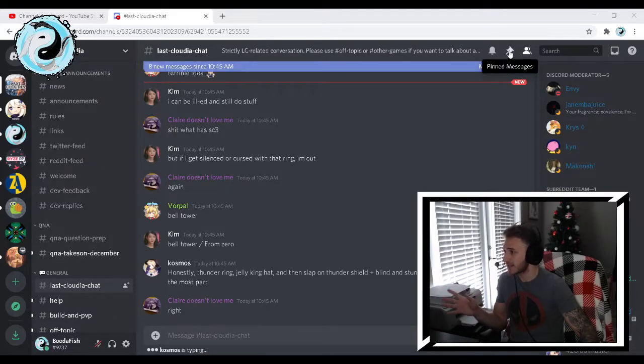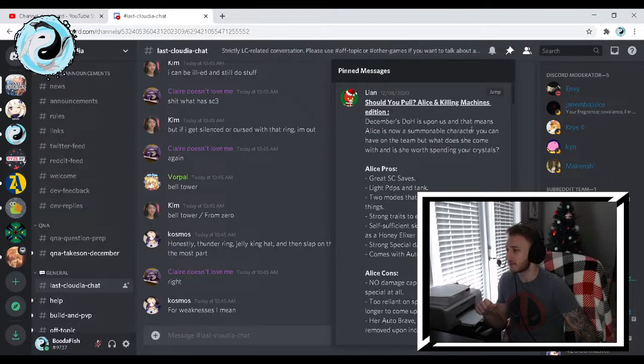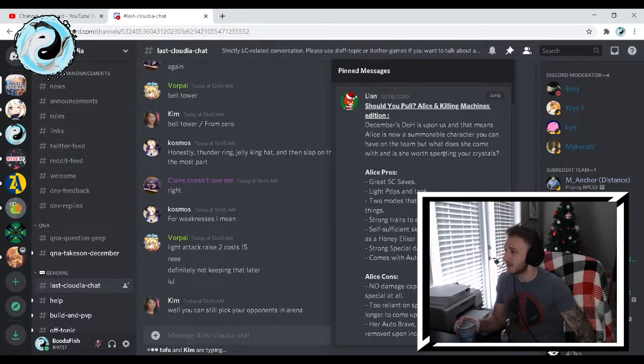They've got a super handy tab here called the Pinned Messages. If I open that up, this guy Leon posted this two days ago on the 8th. I had a late night and just woke up and have yet to drink my coffee. He posted: 'Should you pull Alice and Killing Machines edition?' I'm assuming they do this for every new character, which is amazing. I'll be coming here every time as a beginner trying to figure out if I should be pulling for these characters. He breaks her down and makes it all understandable, so if you're a basic man like myself, you have a nice reference that sums it all up.